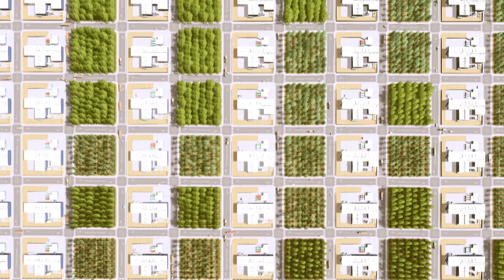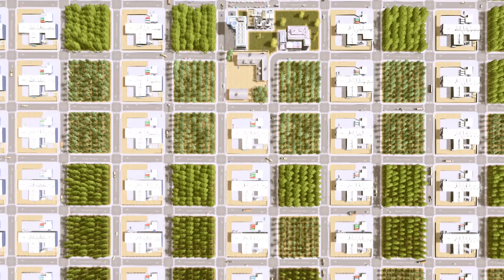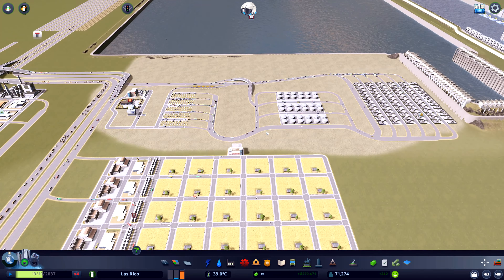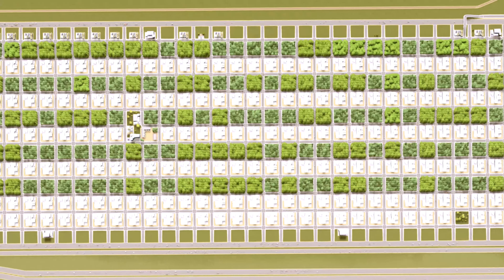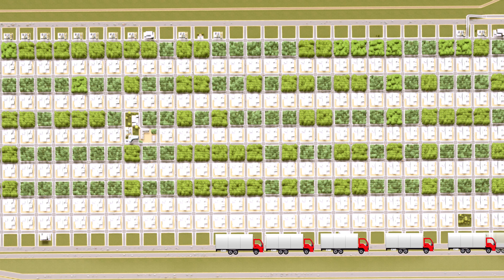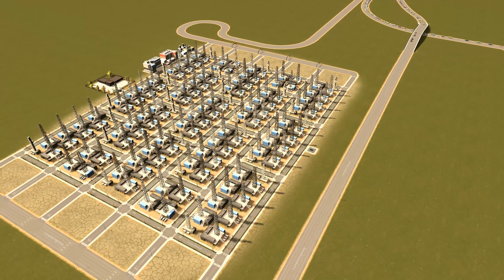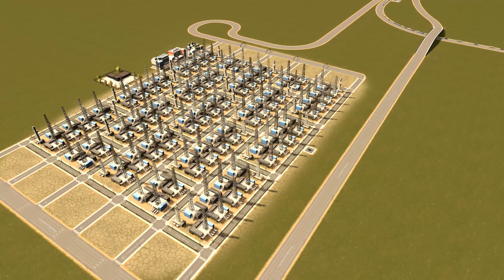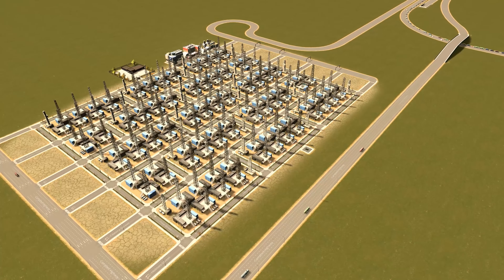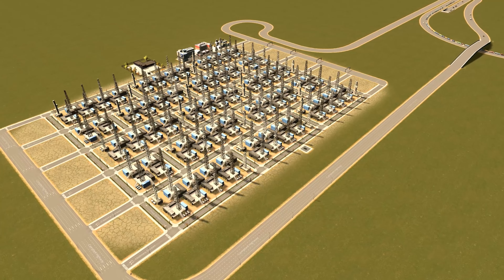A rather extreme but perfect example would be our industrial project. In that project we manage insane amounts of traffic — at times at the game limit of maximum active vehicles. Every place in the city is carefully managed with an entrance and an exit, making it a straight flow through the district. A pretty good example is just having your entrance on the left side and your exit on the right side, so pretty much all cars flow from left to right.